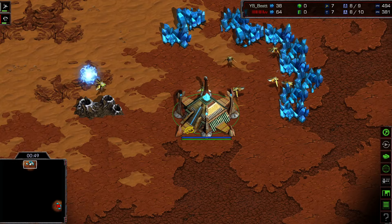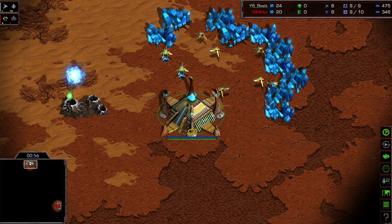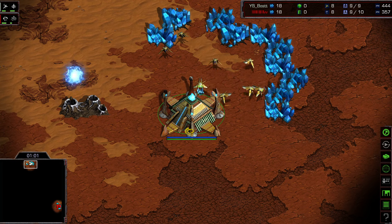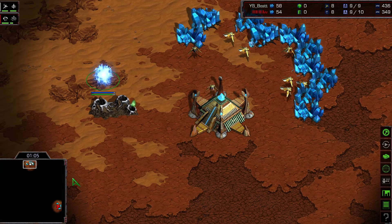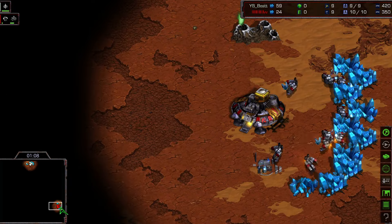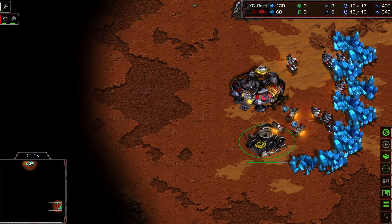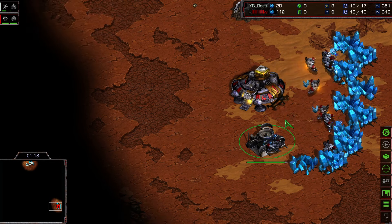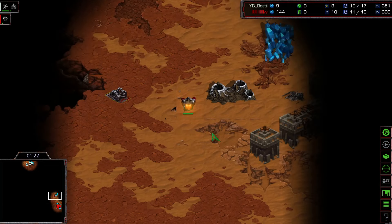In my opinion, Best is in much better shape here versus Flash. As you can see from the timer, it's quite a long replay. Let's check their build orders. Best is opening up pretty standardly with his pylon next to his base, no intentions for a fast expansion. Flash is opting to go for his supply depot, placed very close to his command center, and will likely follow up soon with his barracks.